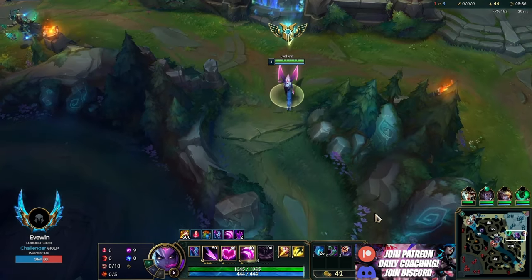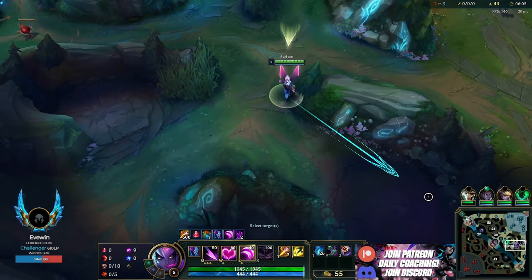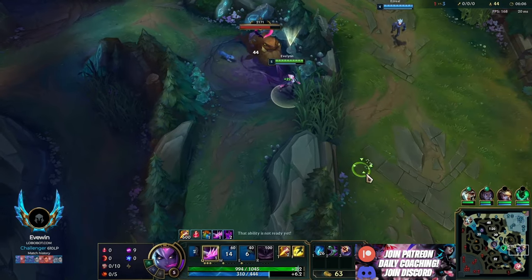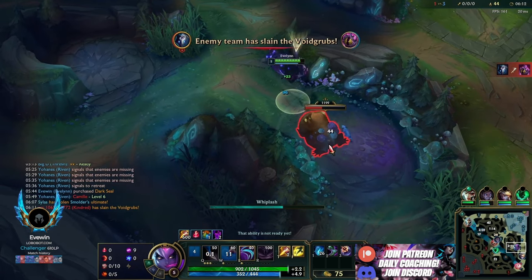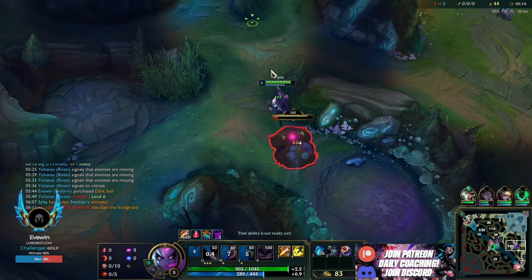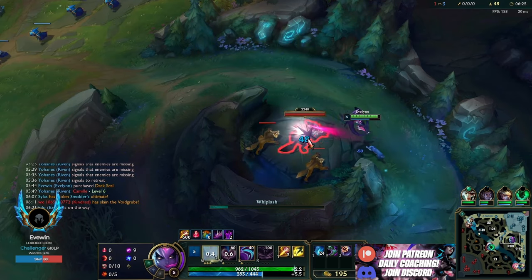This is the point where we go from a weak champion to a very strong champion early. Notice how I delayed my wolves and gromp - I go gromp into wolves so all camps line up nicely. If you just draw a line: gromp, wolves, raptors, krugs - instead of disorganizing your camps. It's just an efficiency thing. Little details like that are very important.